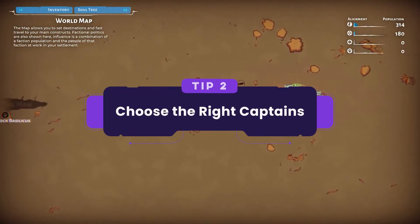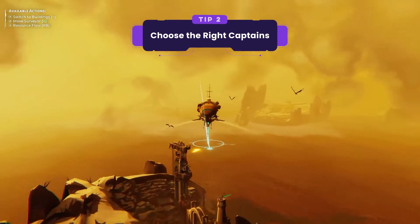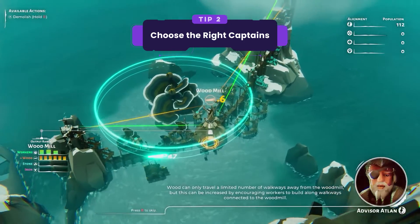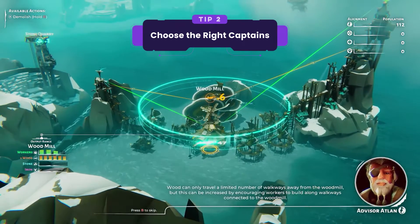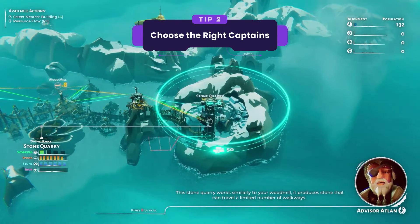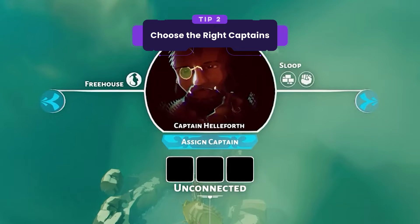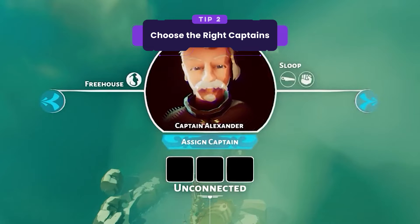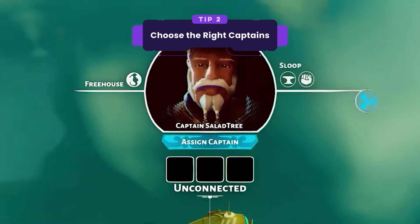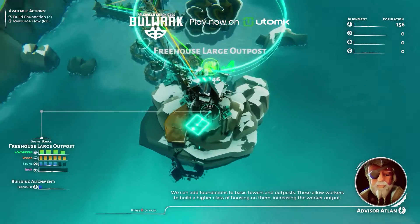Tip number 2: choose the right captains. Are resources scattered across the earthsea? No problem! Build harbors for pick up and delivery, hire specialized captains to transport goods, and remember to upgrade the extractors with workers for increased efficiency. Each captain specializes in transporting specific cargo types, so make sure to recruit the right captain for the job and ensure a smooth flow of resources. Don't forget to upgrade your extractors for even better efficiency.